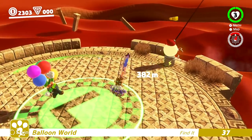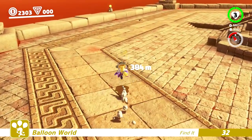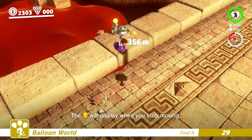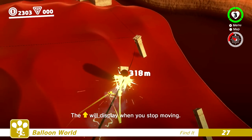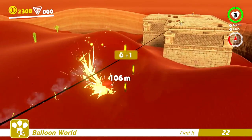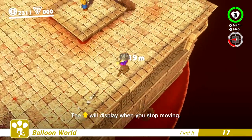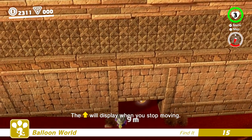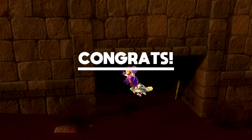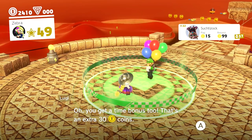A lot of the other kingdoms are just so much smaller than Sand Kingdom. When it comes to the amount of actual walkable terrain, Sand Kingdom is definitely one of the largest kingdoms, so it's definitely interesting for Balloon World — it gives a fair variety of different things to get to. I sort of wish there were more super large kingdoms in Odyssey. Maybe we'll get some DLC kingdoms or something. We got 99 coins there — we're getting our coins back slowly but surely.